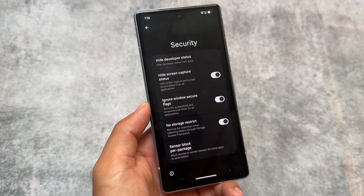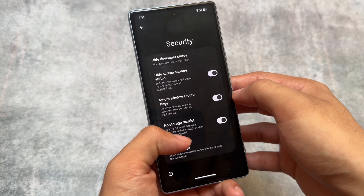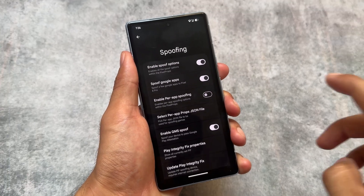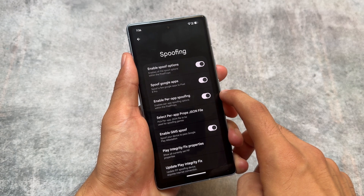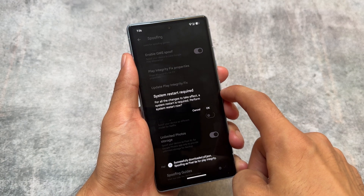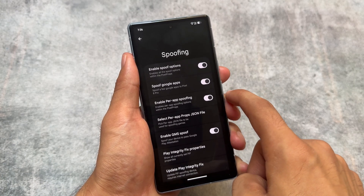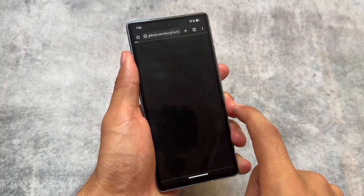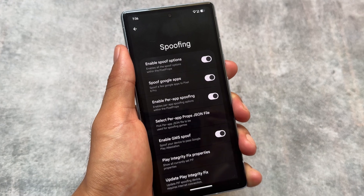With this new update there are also some security-related options, specifically around bypassing security — keep in mind this is not related to adding security but to spoofing. You have per-app spoofing options and a play integrity fix which you can update directly from within the ROM. At the bottom there's also a spoofing guide so you know how to use these features.